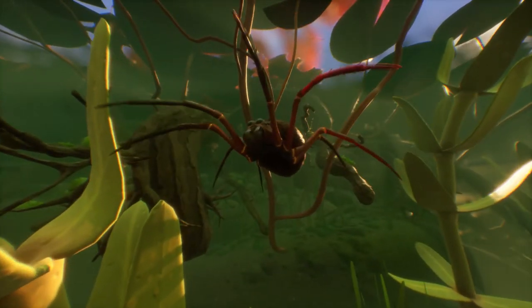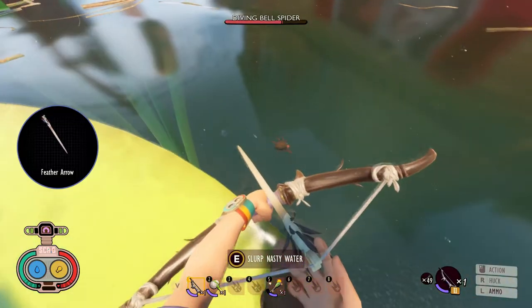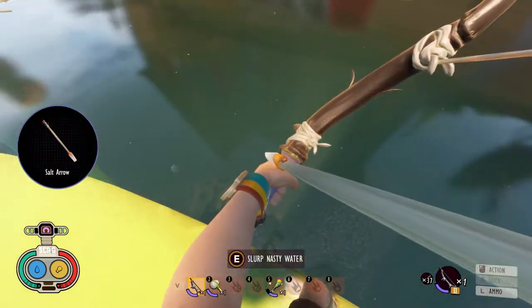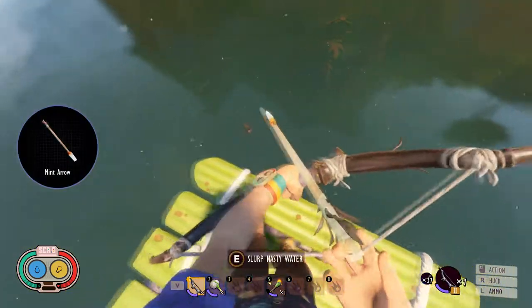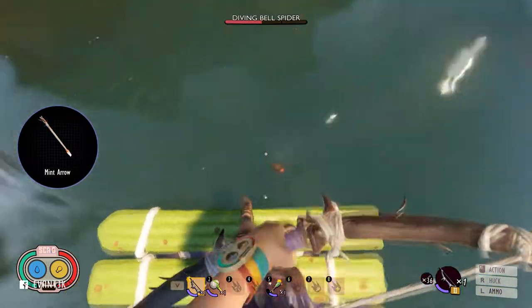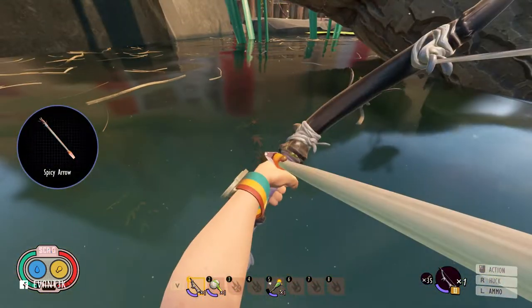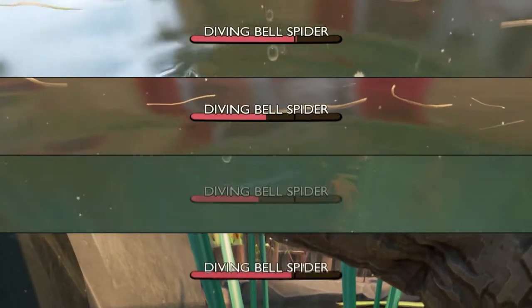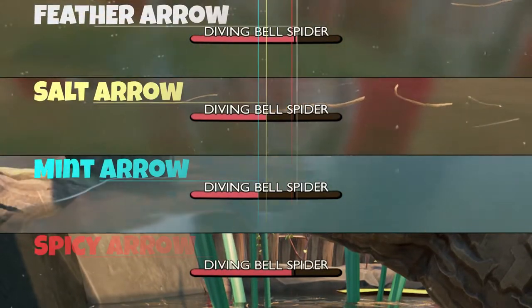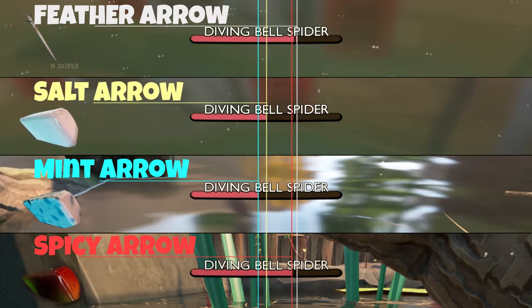Test subject number 3 is also a spider, but this time it's an underwater spider — the diving bell spider. The salty hit does almost half health. The minty hit does over half. And the spicy hit is the lowest amount of damage. So the best enchantment for killing diving bell spiders is mint. All you have to do is take your trident and make it minty.